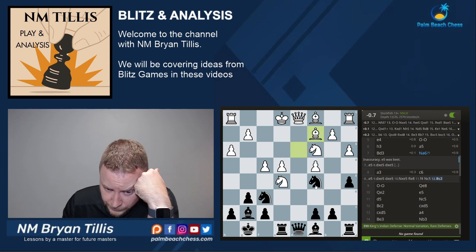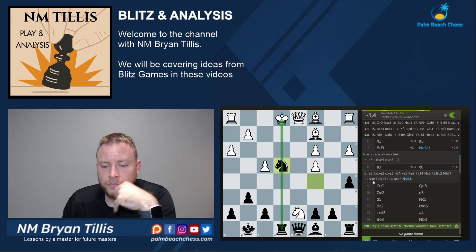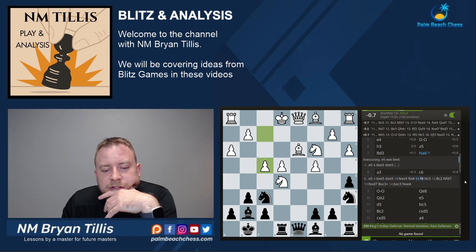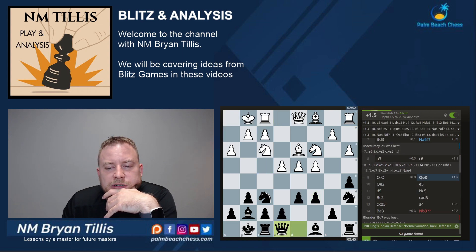Interesting. Knight fd7 — a move I wouldn't consider. I guess we have this. e5 immediately works from that. I would only see this far, and then I wouldn't spot the compensation. That's why I played c6 first and then queen e8, but I'm already much worse after e5.